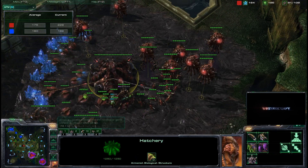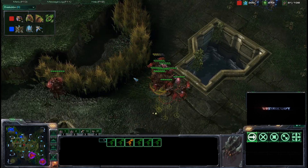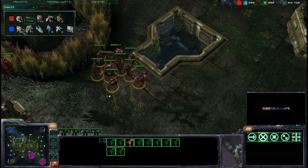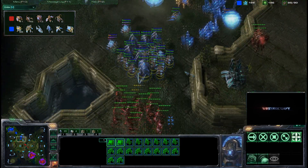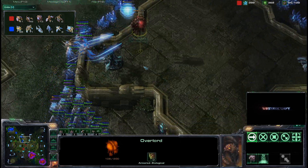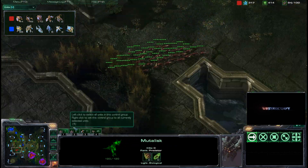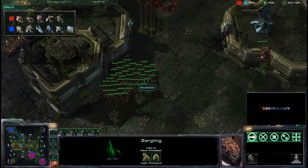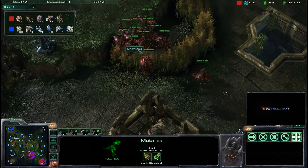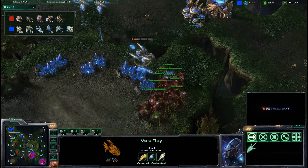Master Asia has picked himself back into this game with great map control and great timing on when to get drones versus attacking units. He's at 41 drones over 36, with a stronger economy than the Protoss player and map control with these mutas. Even though he lost his natural expansion, he's showing himself to be a premier Zerg player. Personally, losing your natural expansion usually calls for a GG, but Master Asia is showing his full potential.